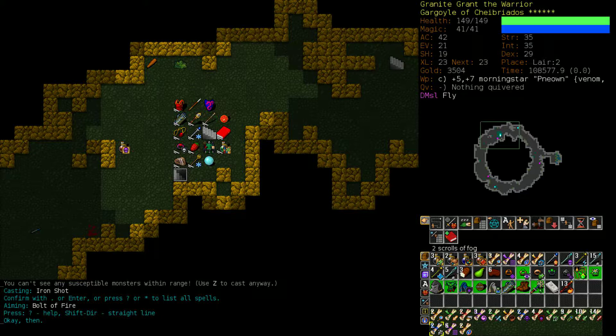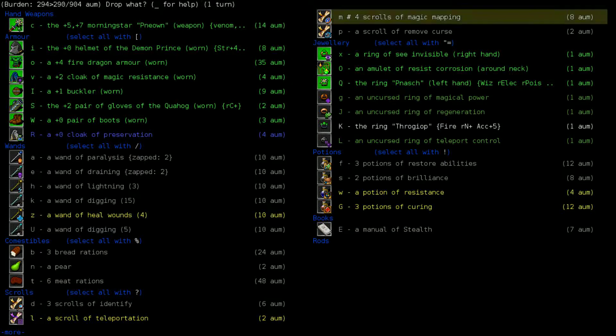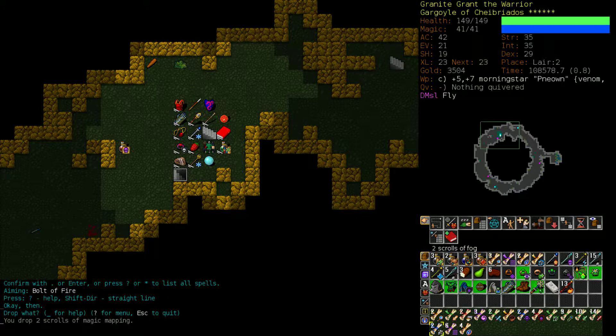Things we need to do in our stash: we are low on scroll resources, though we have a surprisingly large number of magic mapping scrolls - four on the ground, two in our inventory, six total. That's more than I'm used to having. We're saving our enchantment scrolls for a cool evening star.